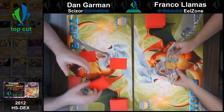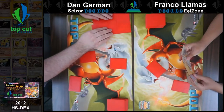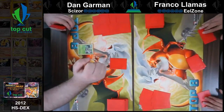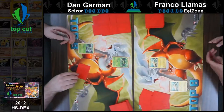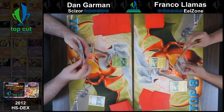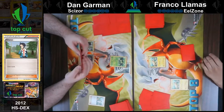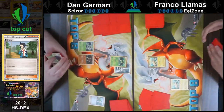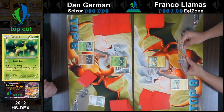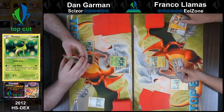So I'm going second, correct? Yeah. Good luck. Touch of metal energy to Virizion here. Hit him with the old double draw. All right. Draw. Guess we'll Ultra Ball? Guess we will.